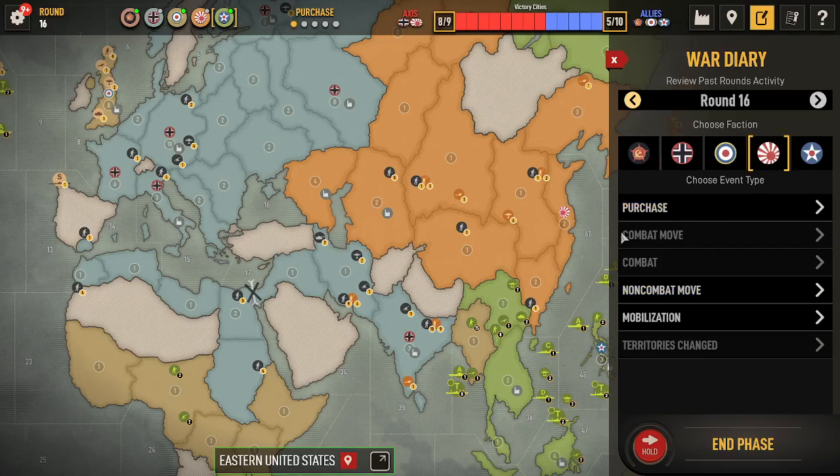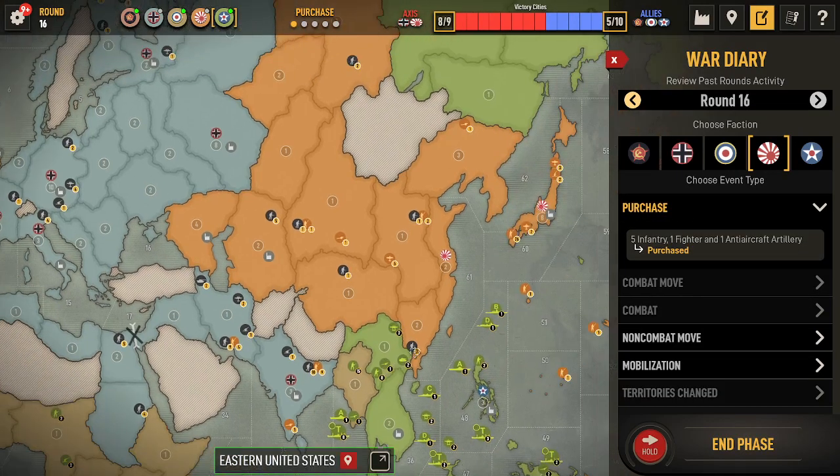Alright, so here we go. As you can see, Japan did not attack anything. He bought five infantry, a fighter, and AA.